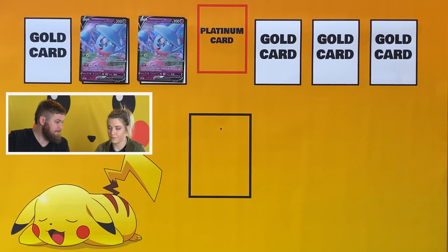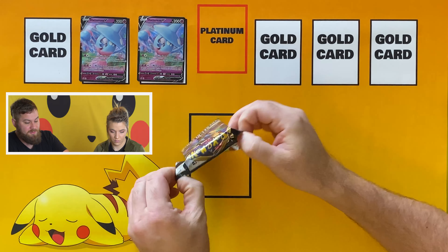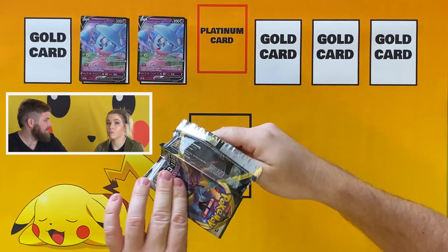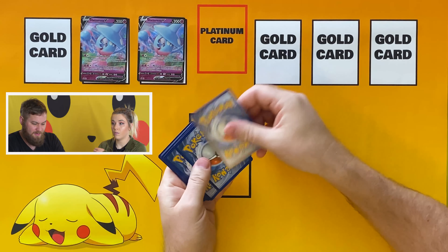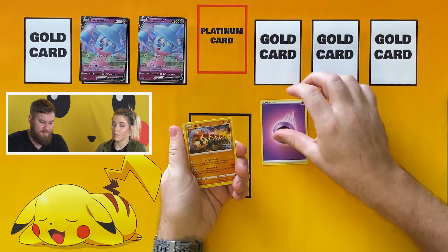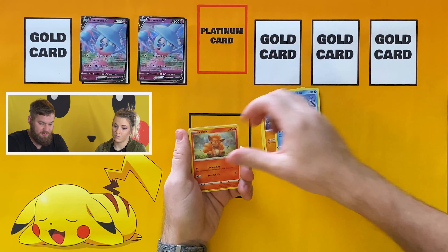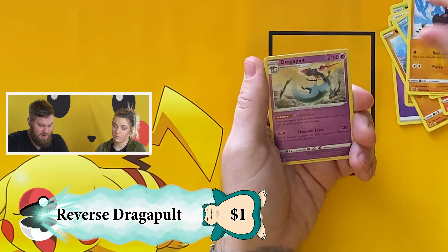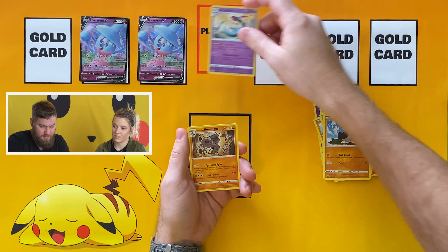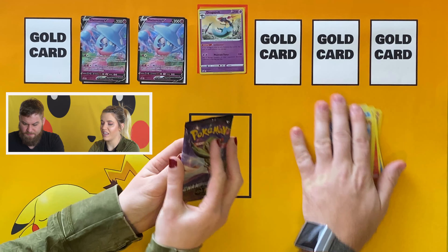Getting us started with Rebel Clash — there are some gold cards to pull in this set. We pulled a Frosmoth gold before, and there's a gold rod and Pokeball too. There are some desirable gold trainers and a rainbow rare Dragapult as well. We also get a Galarian Runerigus that looks like somebody graffitied on it.